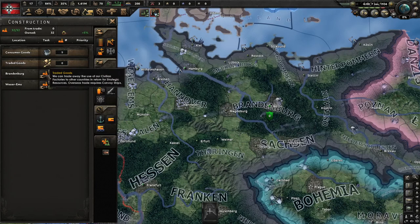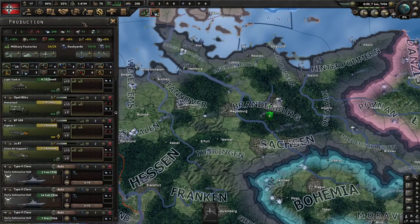And that's all there really is that's important with construction. Now next we're going to go into production. I'm going to explain to you what all these do and what happens to your production when you don't have resources. So dockyard and factory output is just influenced by your export law and your stability.